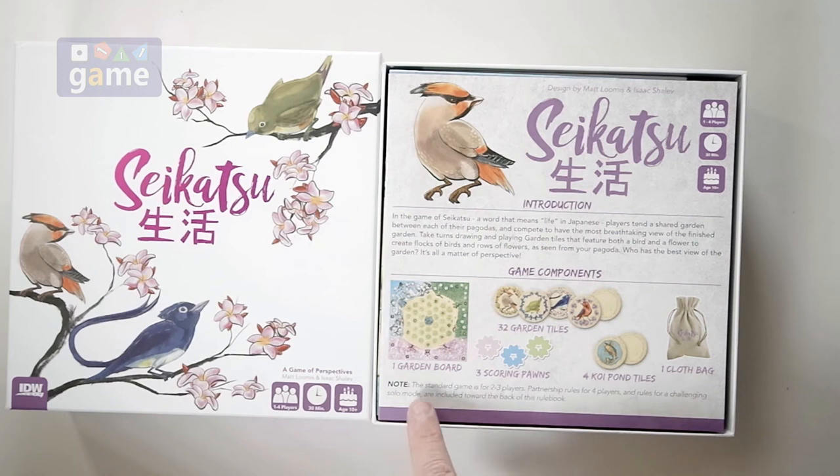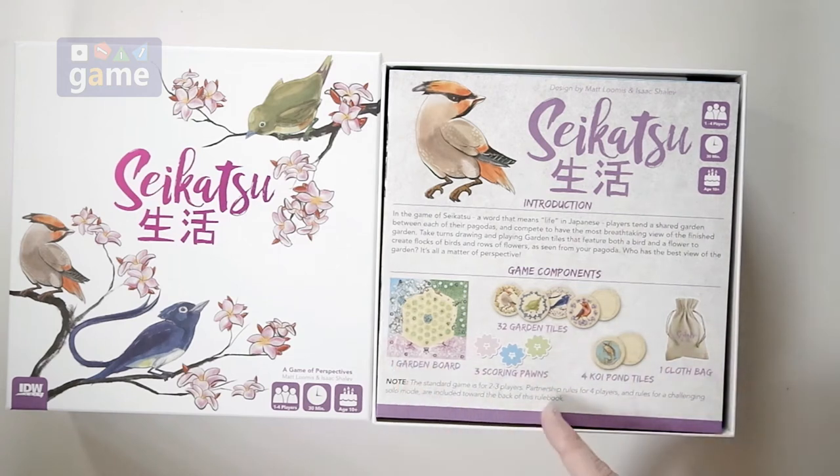It immediately tells you that the standard game is two to three players, partnership rules for four, and rules for a challenging solo mode are included at the back of the rulebook. So you have to kind of read this and then jump to the back. And it tells us up front what we're going to get.